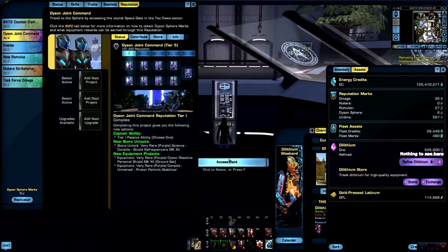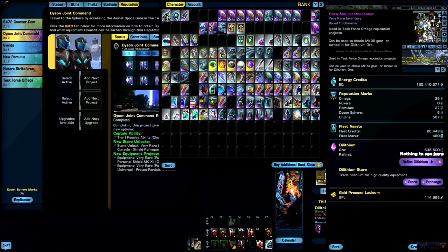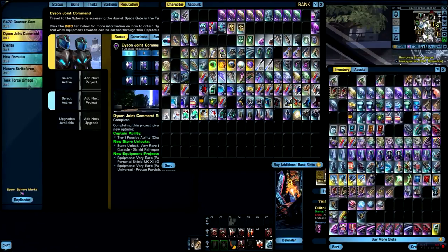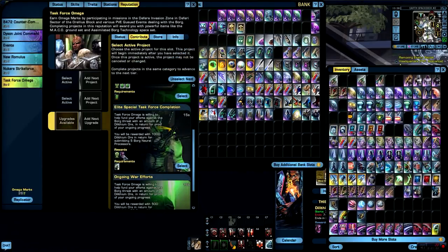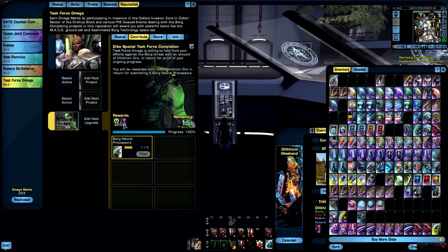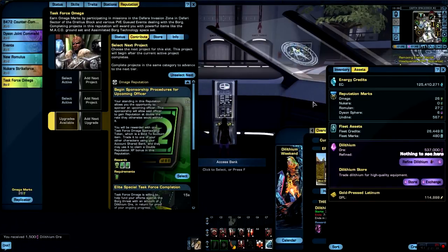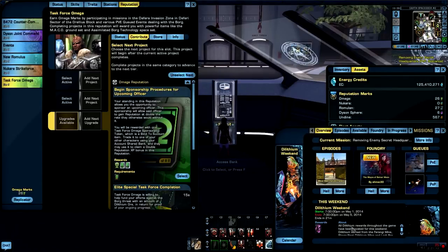That's a lot — that's half a million! But with 21-22 minutes still left, I also have a couple of Borg Neural Processors and I'm going to take advantage of the reputation system to get dilithium ore in return. I'm going to put in Borg Neural Processors three at a time, and it's going to give me a little bit more dilithium — normally it gives 1,000, but now it's giving 1,500. So here — 1,500 dilithium is going to be added.